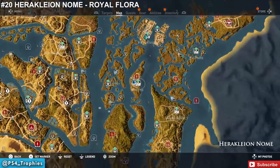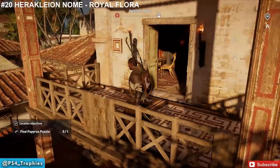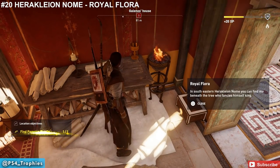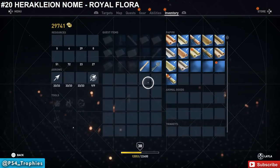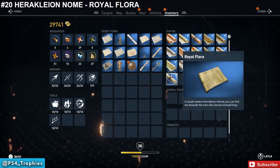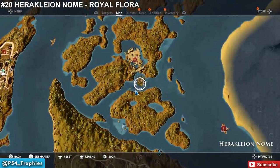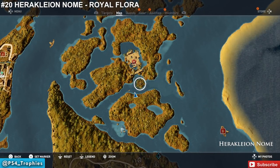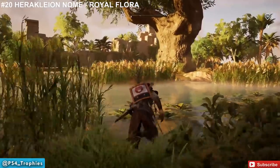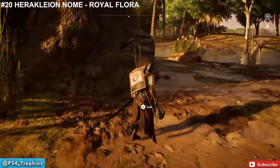Now we're going to find one called 'The Royal Flora' in Galinoi Nome. Inside one of the buildings on the second floor is where you find the papyrus. The clue says: in southeastern Herakleia Nome you can find me beneath the tree who fancies himself king. Go to the southeast corner and look for a tree that would call itself king — it's very obvious when you see it. This is by far the biggest tree in the entire game. Just circle around its base and you'll find the loot. You can use your investigation sense to help locate it.